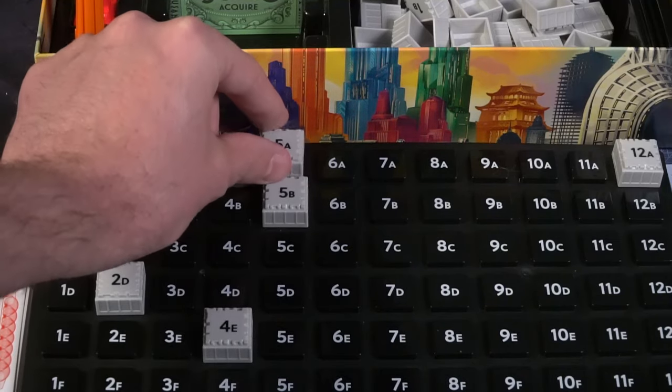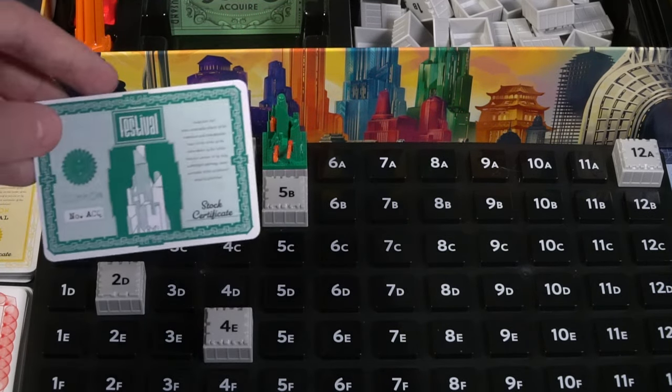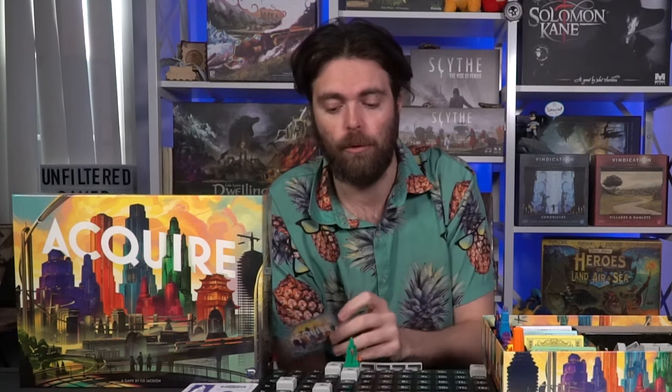When you place a tile that connects two or more previously isolated tiles, they form a hotel chain and you choose a colored hotel building to place on the chain — for example, the green one to create Festival. Festival is now the active hotel chain and you can start buying stock in it. Additionally, when you actually build a hotel chain, you get a free stock from that specific hotel chain.